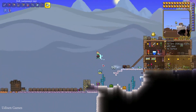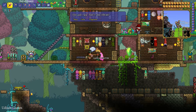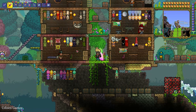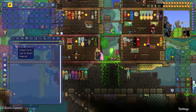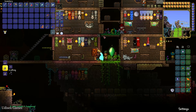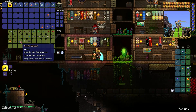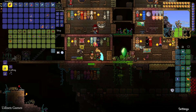Obtain a very special NPC — the Steampunker. This NPC sells different items. Obtain the Clentaminator. After that, wait for a Blood Moon or Solar Eclipse event, or if you don't want to wait, not a big deal — summon this event without any problems. Also remember this NPC must be alive in a Corrupted World — a world with a Corrupted Biome. Summon the Solar Eclipse event. Now, during this event, this NPC sells a very special item: Purple Solution, which spreads Corruption. We need this item. Buy as many as you want.